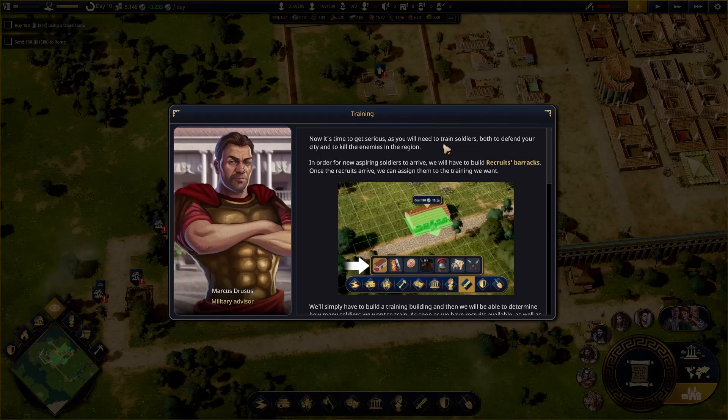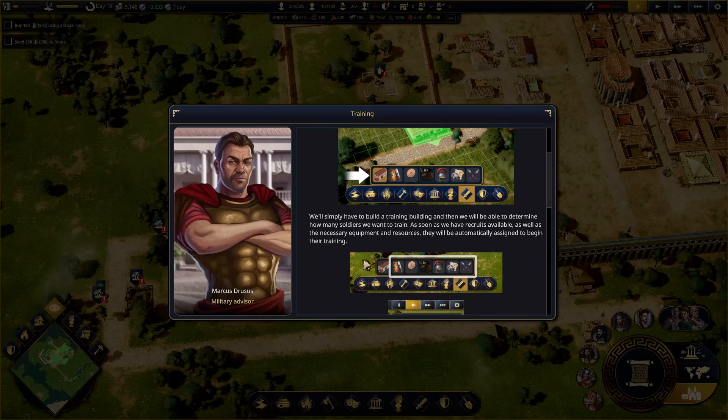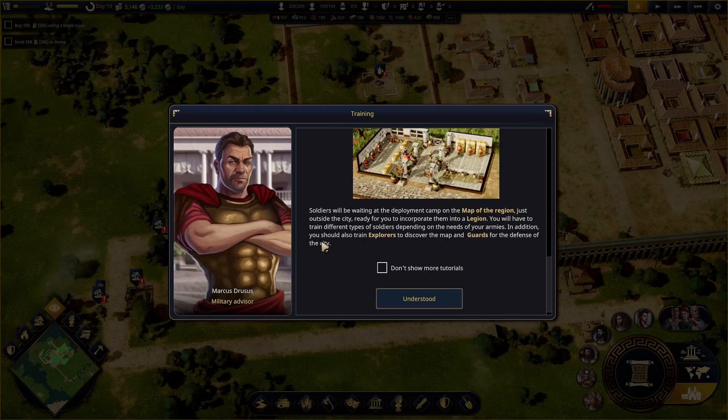Now it's time to get serious — you'll need to train soldiers. Once the recruits arrive, we can assign them to the training we want. We'll simply have to build a training building and then we'll be able to determine how many soldiers we want to train. As soon as we have recruits available, as well as necessary equipment and resources, they'll automatically begin their training.